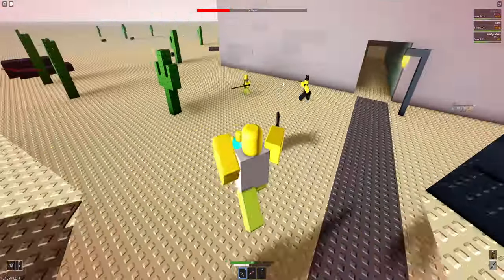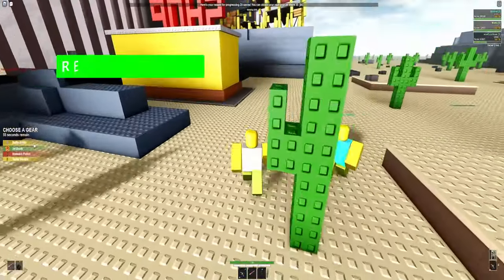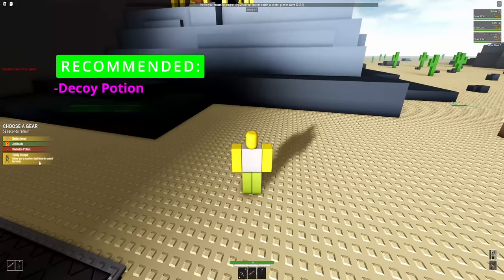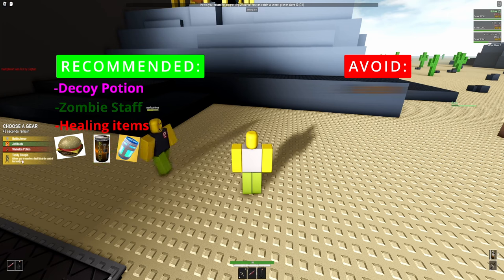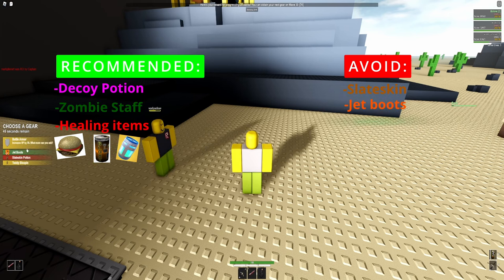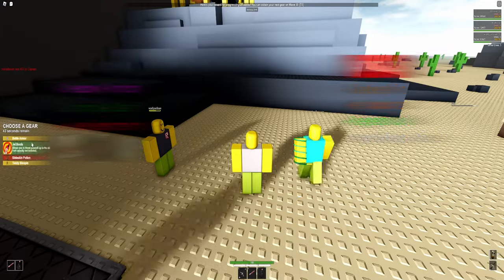After beating waves 10 and 20, you have the option to choose a gear. The best gears in my opinion are the decoy, zombie staff, and any healing item. Decoy and zombie staff divert melee enemies' attention, allowing you to land more nukes without disruptions. The healing items are just for any bad situations you may put yourself in.